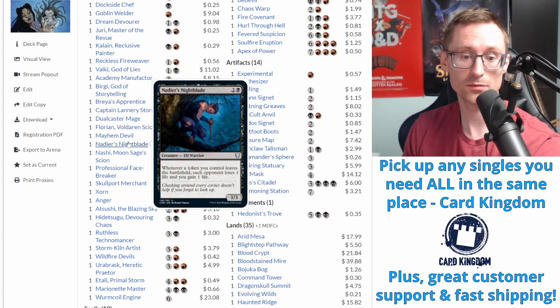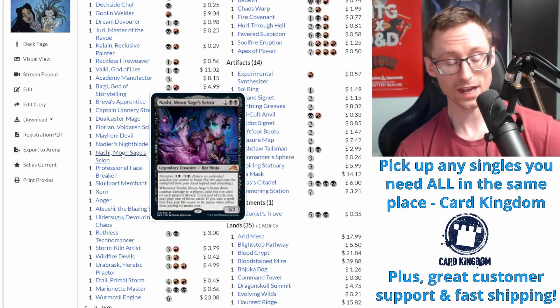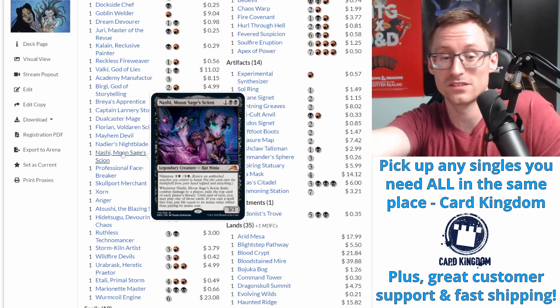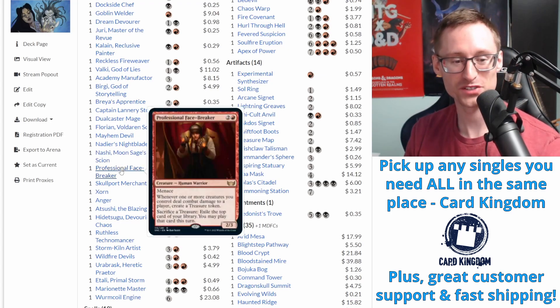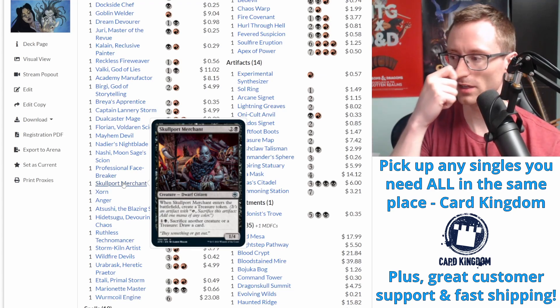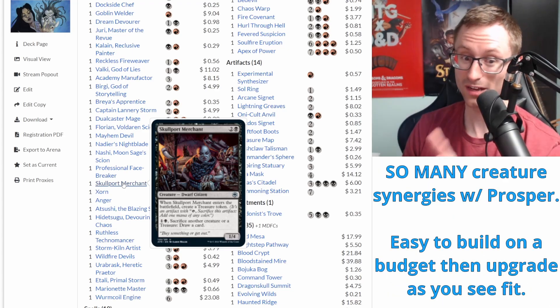Mayhem Devil for pinging stuff down. Nadir's Nightblade - whenever a token you control leaves the battlefield, we get to drain opponents for one; gets obnoxious quick. Nashi - we don't really have great evasive creatures or ways to ninjutsu him in, but you've got three opponents and surely someone's floundering. If you do get him in, Nashi makes it worth your while. Professional Face-Breaker - awesome synergy, one of the few expensive cards from Streets of New Capenna but definitely makes sense here. Skullport Merchant feels clunkier than I thought; I may take it out.